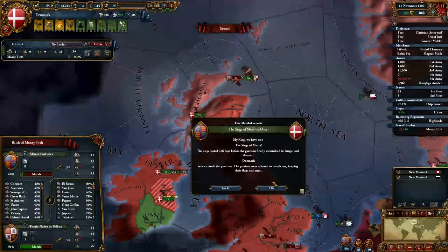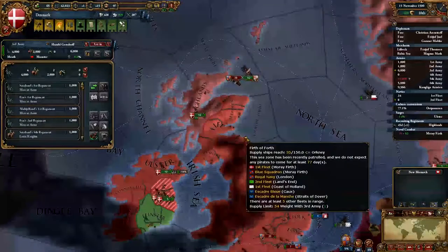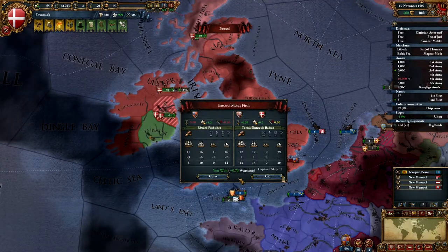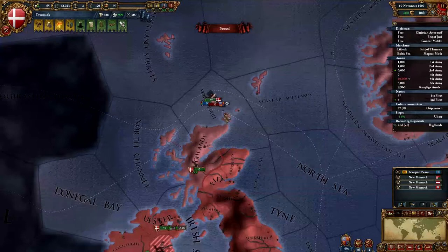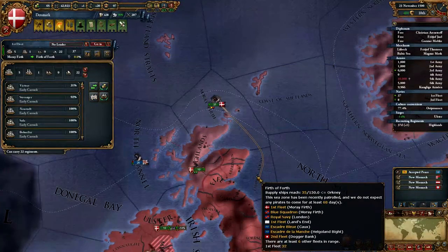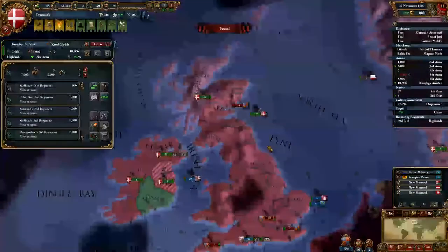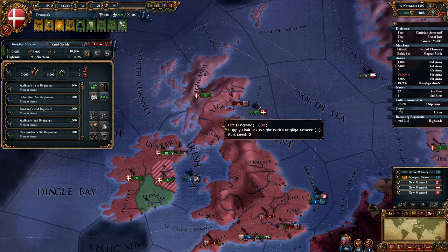Yeah! And the Siege of Meath is over. We lost this, but we gained a few ships — and holy moly, he lost ships! Where is he? Firth of North — let's follow him. We could combine our troops and actually go to Aberdeen to try and get them out. Castile's got 24,000 in there, so that's actually quite good.